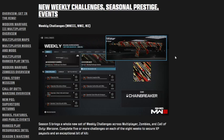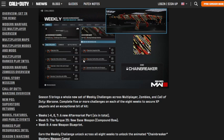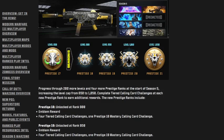Moving on to new weekly challenges, seasonal prestige, and events: the Chain Breaker camo looks great — I hope it's animated because I prefer animated camos over static ones. The multiplayer challenges shown are just demo previews. For prestige rewards, calling cards unlock at 850, 950, 1000, and 1050 — so there's a lot of levels to grind.